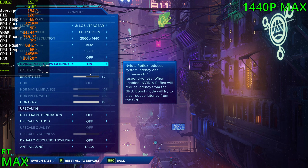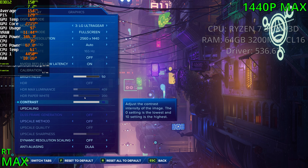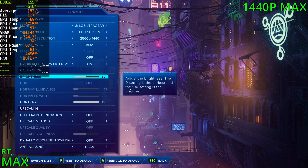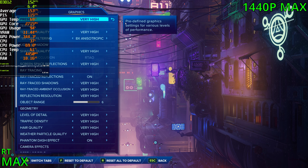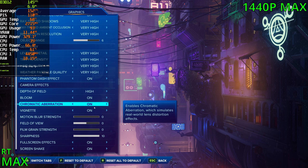Today we're going to test out Ratchet and Clank Rift Apart. This first video is going to be more of a gameplay and first impressions. I'll be using the 4090 and we're going to be playing the game at 4K, at max settings with RT enabled as well. I'm not using DLSS yet, but I'll enable it as we go through. Got another Sony exclusive on the PC.